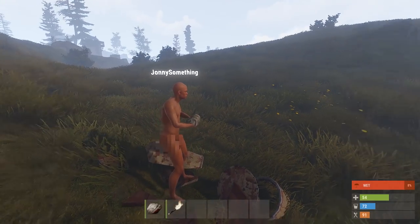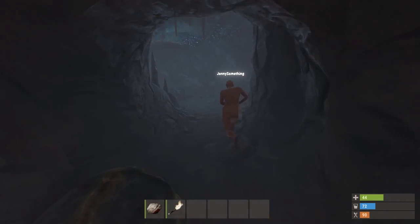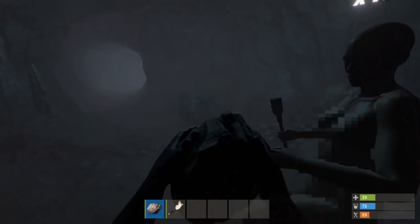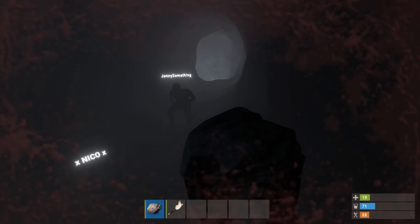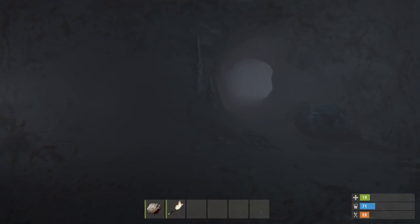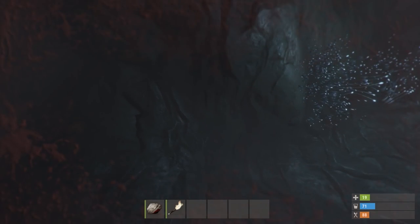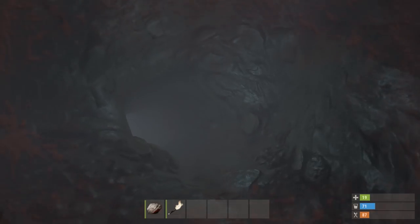Someone asks if I'd like to explore a cave with them — let's do it. He threw a rock at me and is still attacking. When you talk, look at the little mic at the top of the screen — it doesn't have the bar anymore. He almost killed me! And look — there are little ore nodes in the caves now.